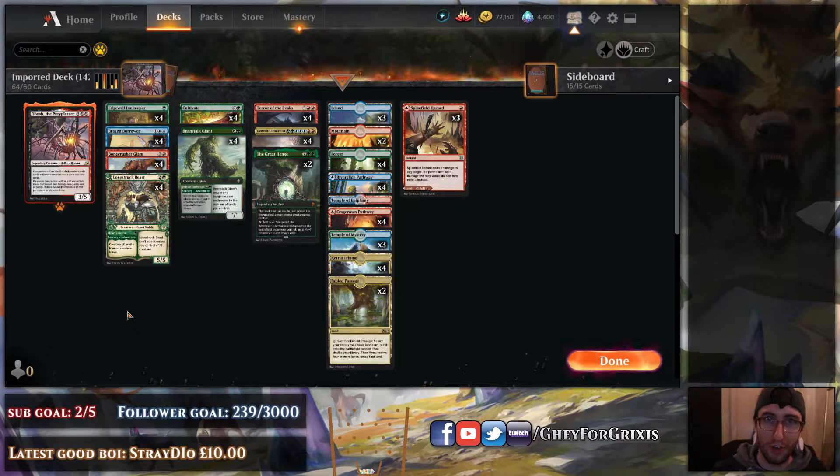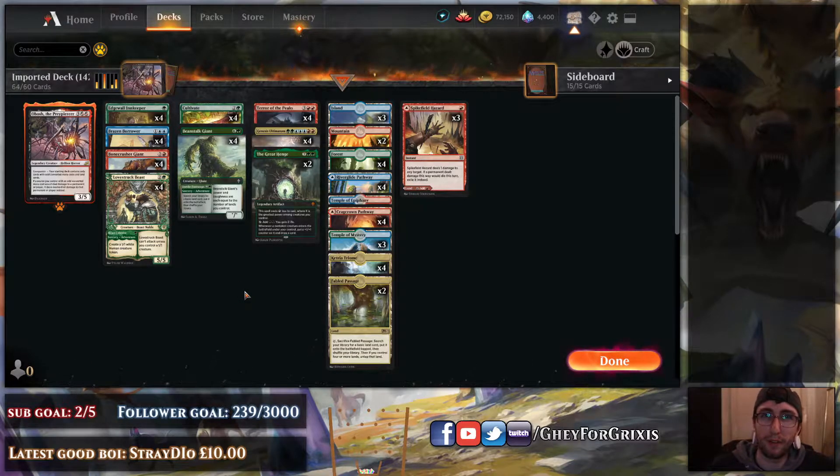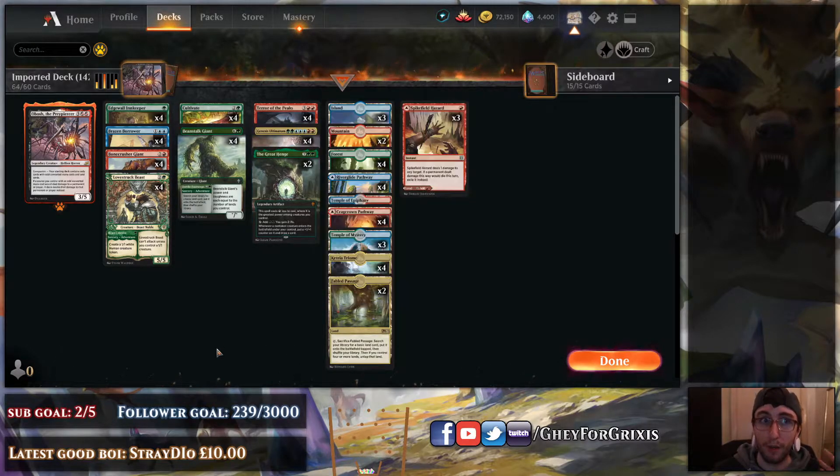So the Obosh cost doesn't really affect this deck in any way. This deck is not Temur Adventure, and this deck is also not Temur Genesis Ultimatum Ramp, because realistically, if we were going to play the Ramp version, I think you'd have to play Goose, probably play like another Cultivate-type thing. You'd probably play the two-mana Hedron land, and it's also like a Mana Dork thing. However, the benefit of this particular build is you can play out of more situations than the just straight-up Ramp version could.